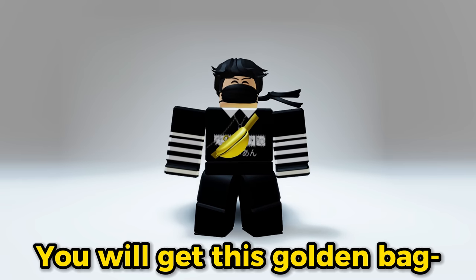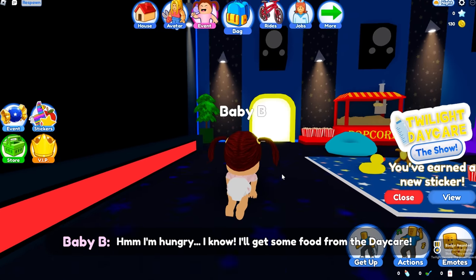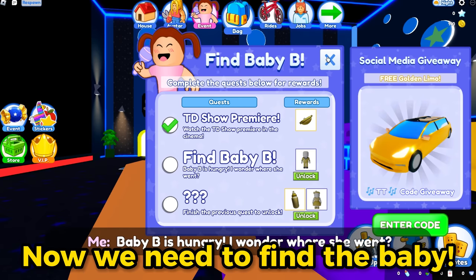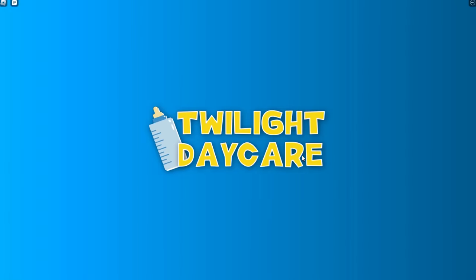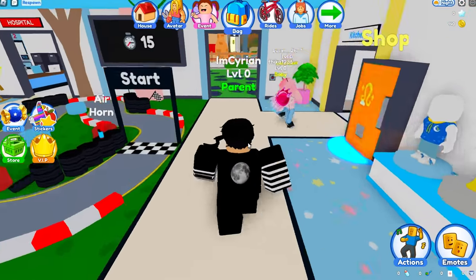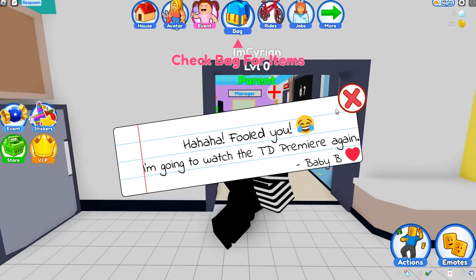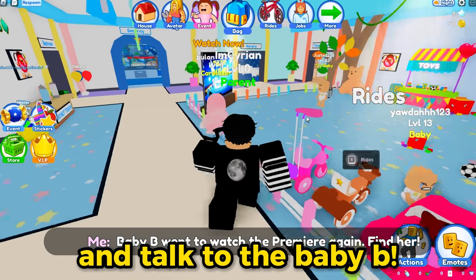You will get this golden bag if you finish the show. Now we need to find the baby. Go back to the main lobby and find the baby in the kitchen. Then go back to the show and talk to the baby bee.